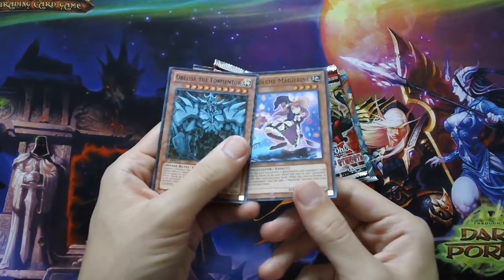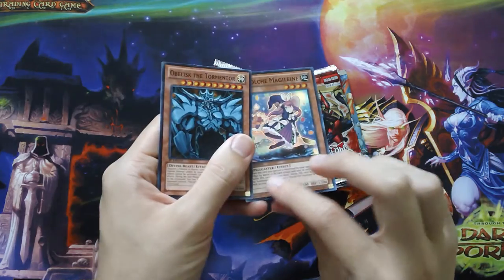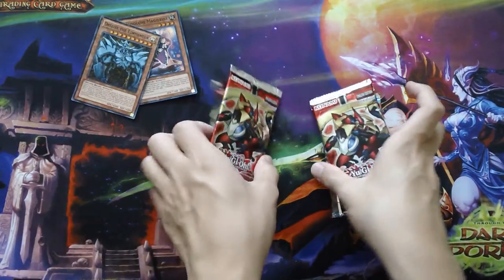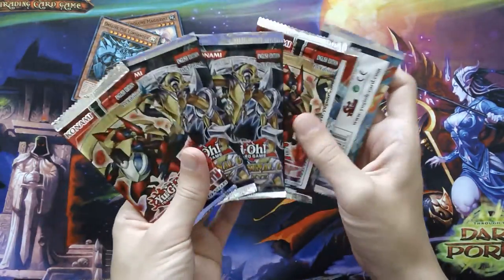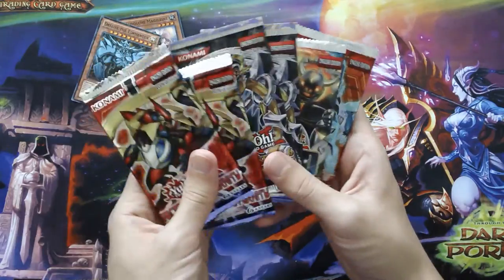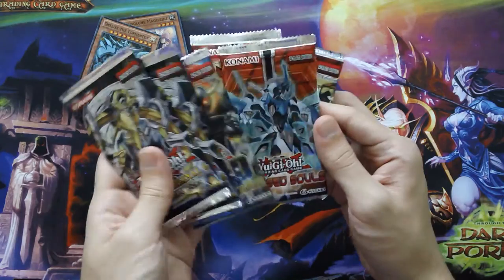Here are our two promo cards. There's like something on the Dark Magician of Chaos — some sticky stuff. I'll worry about that later. Those are really cool, and of course we have our six packs here: two Secrets of Eternity, two Hidden Arsenal 6, World Superstars, and Crossed Souls.